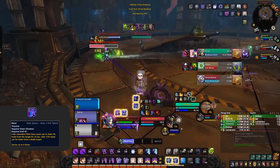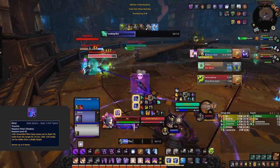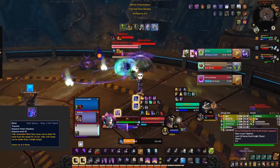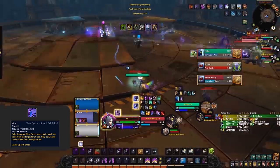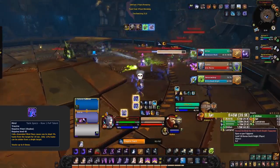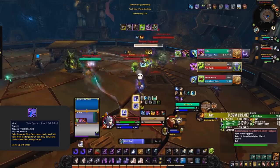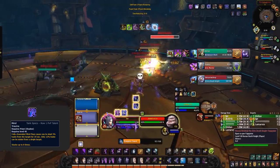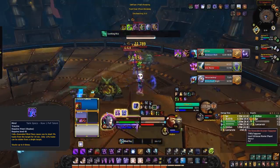The Shadow can stack Mind Trauma onto endless targets but will only gain the benefit of 8 stacks. So not only is this reducing your haste — which reduces your damage, globals, cast speeds, and dot ticks — but it also increases the Shadow's damage. With haste being such an important stat for Shadow, you can see why this is problematic. Allowing a Shadow Priest to fully stack this onto your team means they're going to be doing insane amounts of damage. Just look at this clip — with these stacks maintained I'm nearing 100% haste. Keeping this maintained on multiple targets requires a lot of work, as you need a full Mind Flay channel to gain each stack and must reach 4 stacks to reap the full benefits.